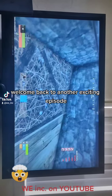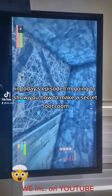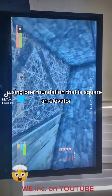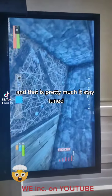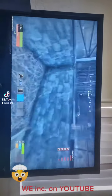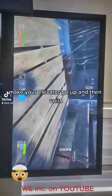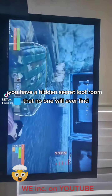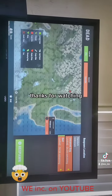Welcome back to another exciting episode. Today I'm going to show you how to make a secret loot room using one square foundation and an elevator — that's pretty much it. Stay tuned. You make your elevator go up and voila, you have a hidden secret loot room that no one will ever find. Thanks for watching.